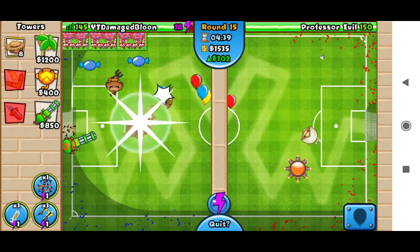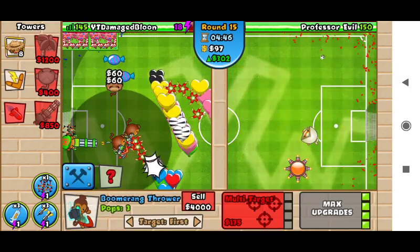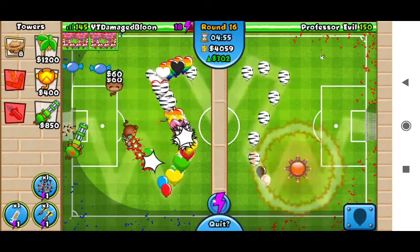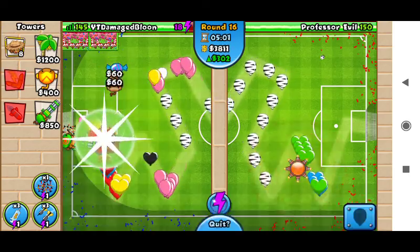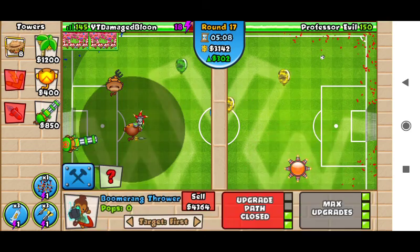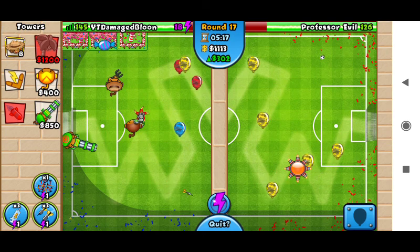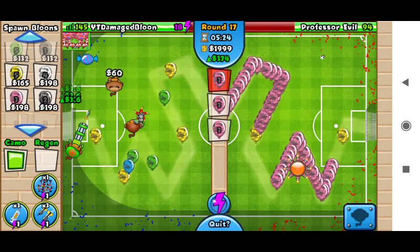Camo regal efficiency — right there we go. This is easy to defend, just gotta use two of those and then get another set of these. Should defend easily. He's not gonna send anything — yeah, easy defend.